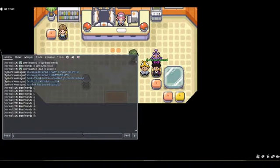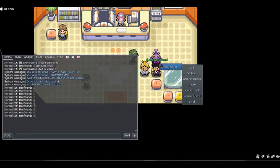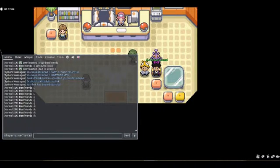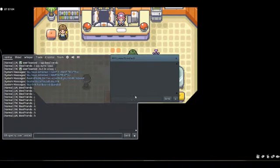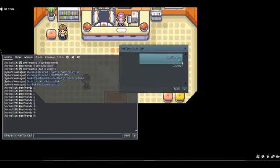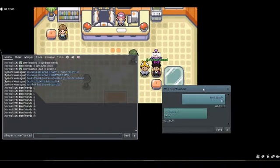Trade is going to be slash TR. Shout is going to be slash S. And whisper is interesting — you can do the old fashioned way, which is just right click OverToast and go to the whisper window. And you can communicate with OverToast via the whisper window. Do I say hello in the whispers? There we go — so as you can see, there's still the whisper window.